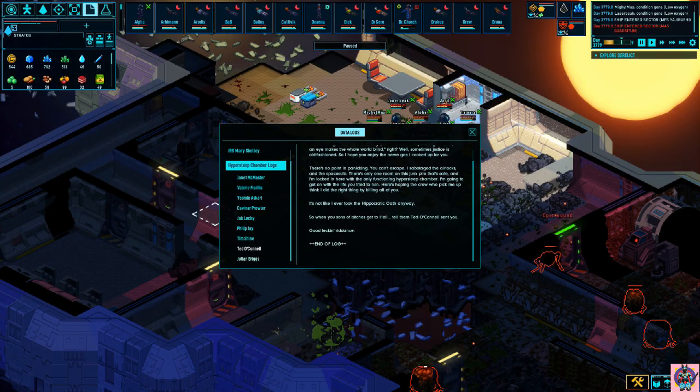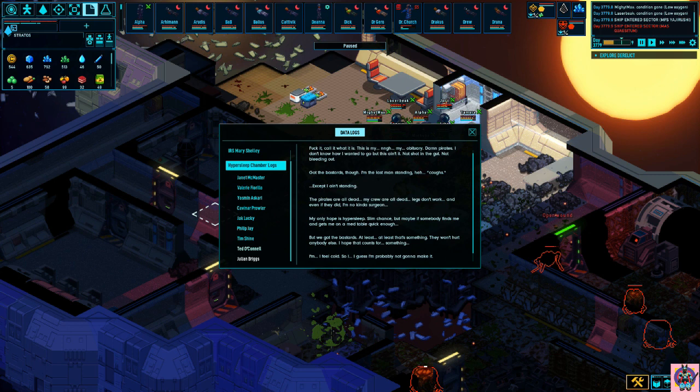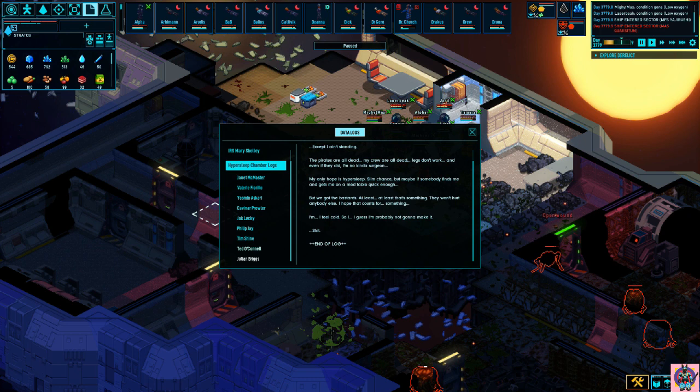End of log. And we have our last entry by Julian Briggs. Julian Briggs. Personal log. Final entry. "Fuck it — call it what it is. This is my obituary. Damn pirates. I don't know how I wanted to go, but this ain't it. Not shot in the gut. Not bleeding out. Got the bastards though — I'm the last man standing. Except I ain't standing. The pirates are all dead. My crew are all dead. Legs don't work. And even if they did, I'm no kind of surgeon. My only hope is hypersleep. Slim chance — but maybe if somebody finds me and gets me on a med table quick enough. But we got the bastards at least. At least that's something. They won't hurt anybody else. I hope that counts for something. I feel cold. So I guess I'm probably not gonna make it. Shit. End of log."